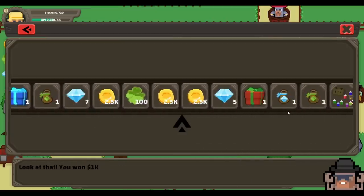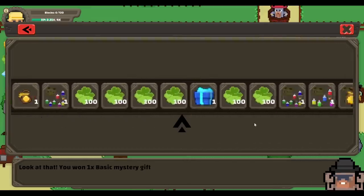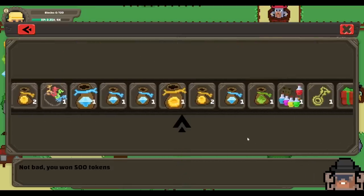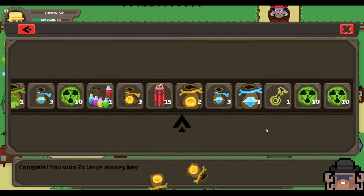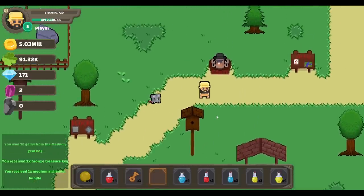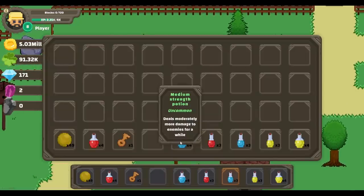Let's just sit here and open the rest of the keys — time for the silver keys. That was almost a divine gift, but it's just a basic one, and a money bag. So now we get to open some diamond treasure: 500 tokens. What are the low-end prizes, it seems like. And another 500 tokens — what kind of cheapskate is this? Let's just open the platinum ones — this is guaranteed to be good. Two large money bags, let's just open those right away. Now we have 5 million money. And more alchemist kits — so many potions, I don't even know what they do. Strength potions: moderately more damage to enemies, attacks and mines slightly faster.